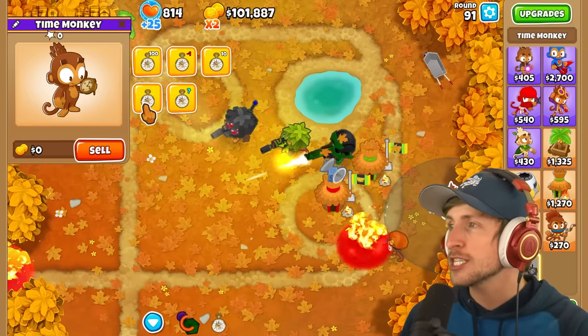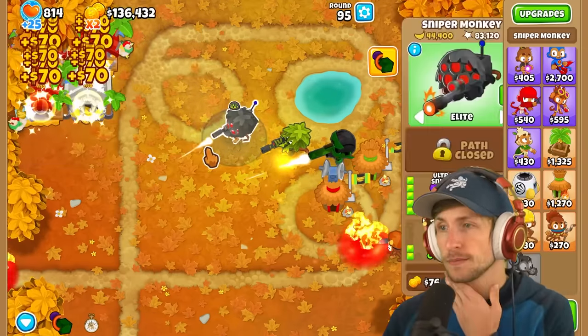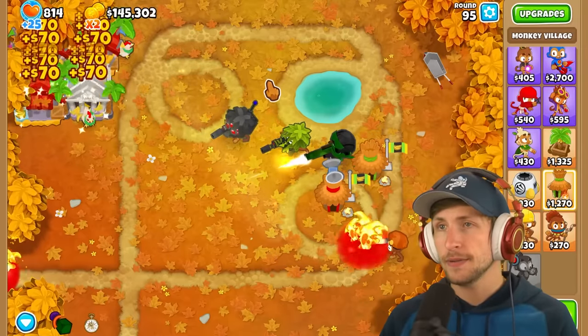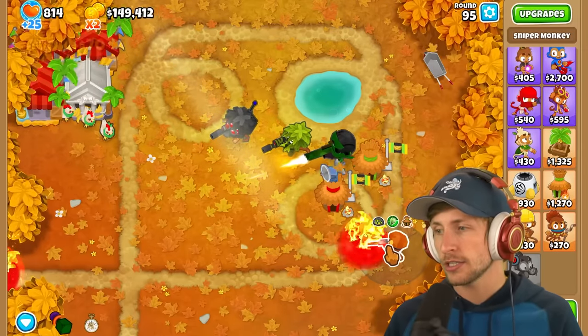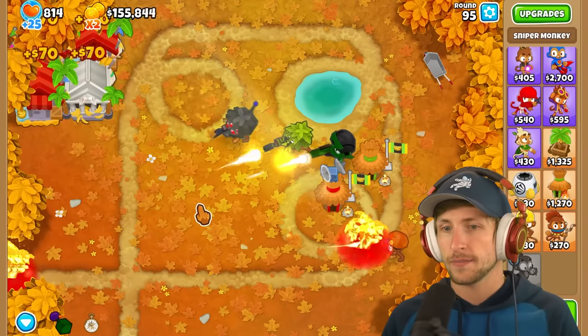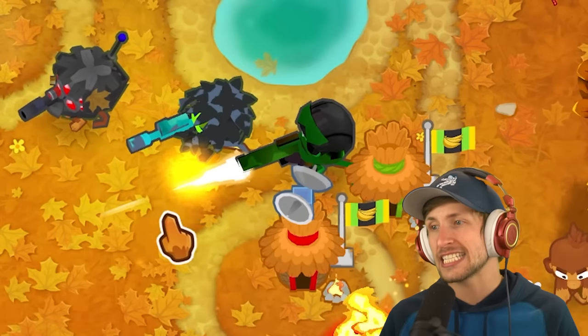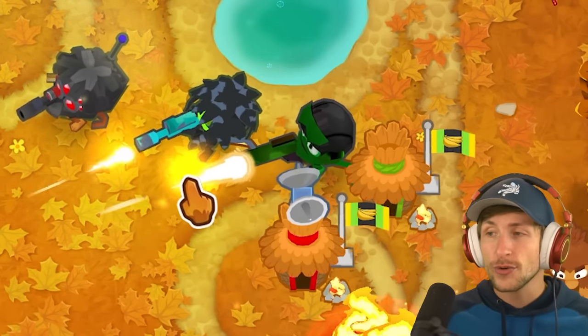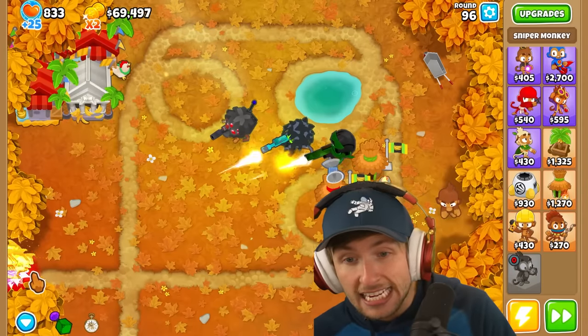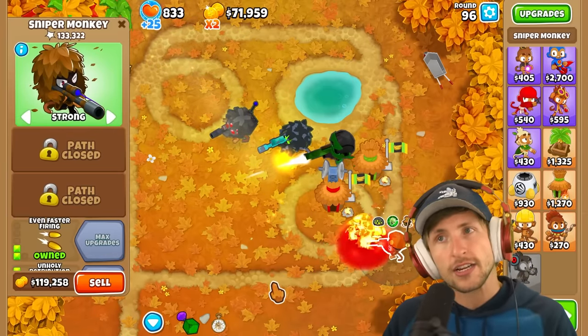Balloons aren't even spawning and we're in like round 90. Round 95 - is anything gonna happen? Are any balloons even gonna think about showing up? This Sniper Monkey now has 80,000 pops. They're not even spawning. That's the sickest tower for sure - this one's the coolest looking. Oh, look at the lightning! You can see the lightning arcing on it.